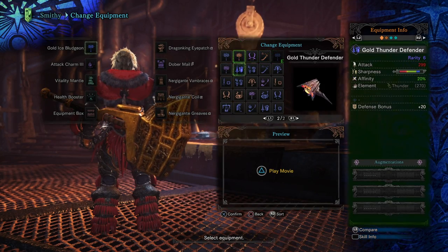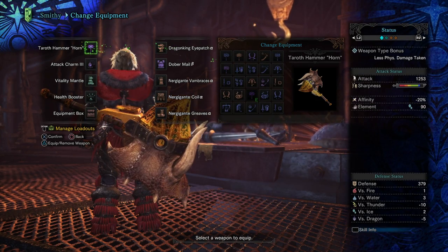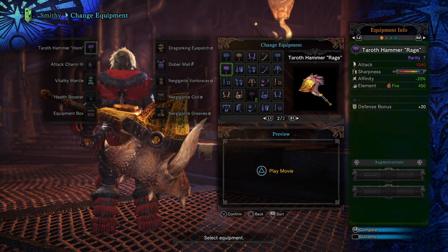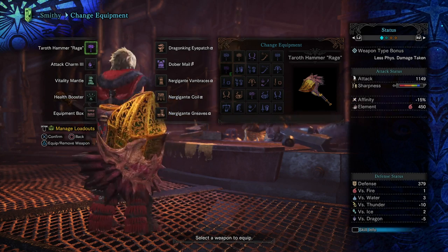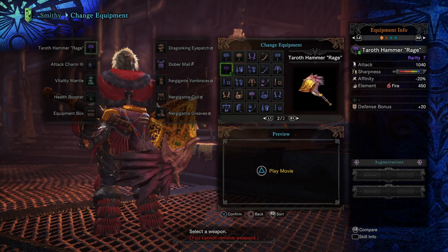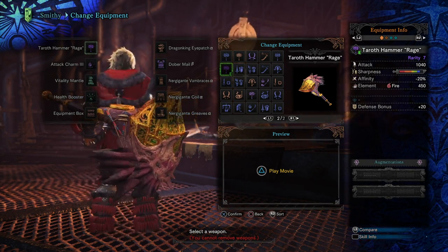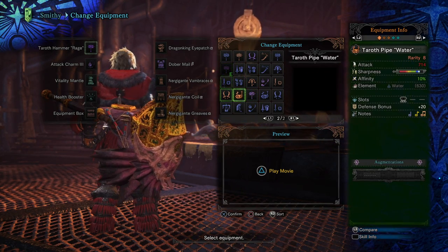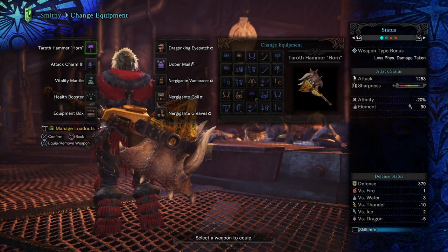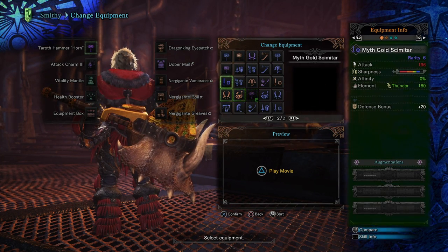You can see there's a nice gold bludgeon - this is the Taroth Hammer Rage. Her golden hammer weapons are modified by certain monsters. So this one here could be modified by the Wraithalos, I believe - it looks like a Wraithalos. This horn one is definitely Diablos - you can see the Diablos horns on the back of it. So that essentially changes it slightly, because you can see it's got Ice Affinity now as well. These blue rarity weapons are just the regular gold versions of the weapons.